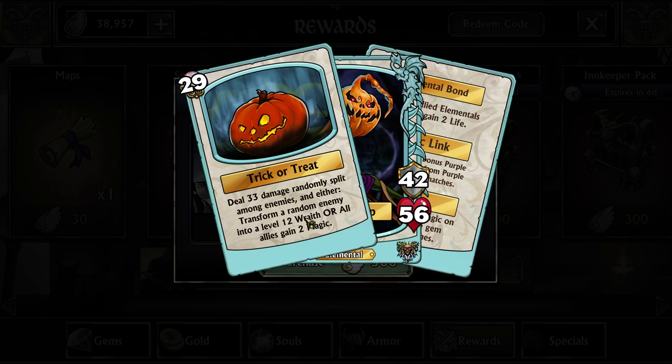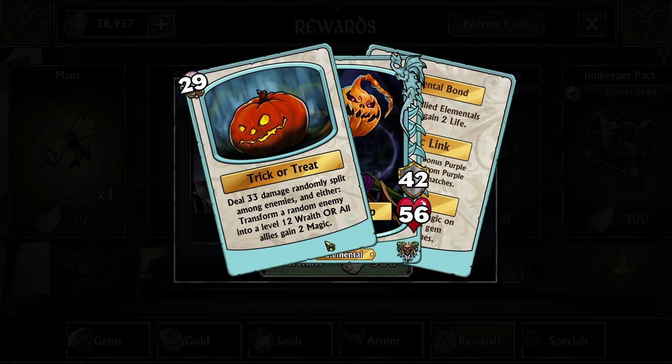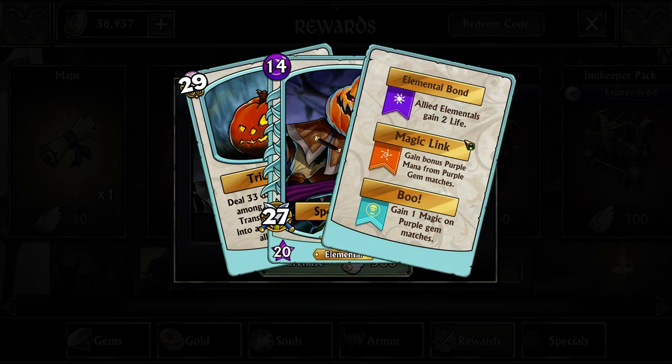He has a 50% chance to transform an enemy into a level 12 Wrath, or give all allies magic whenever it casts. Its split damage is just like all the other imps, but because of this transform ability it uses 14 mana instead of 12. Since it gives a chance of giving all allies magic, it doesn't actually gain any magic when it kills, unlike all the other imps. Its stats are the same — elemental bond linked to its color, plus one magic to its color.